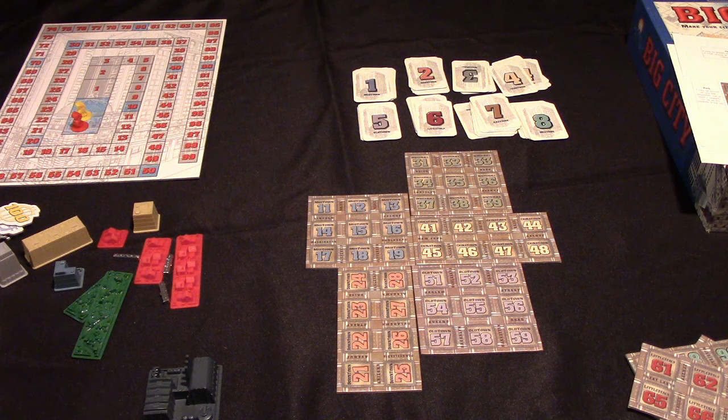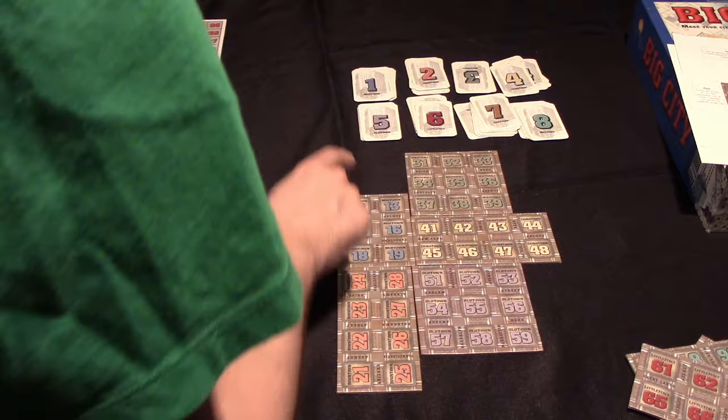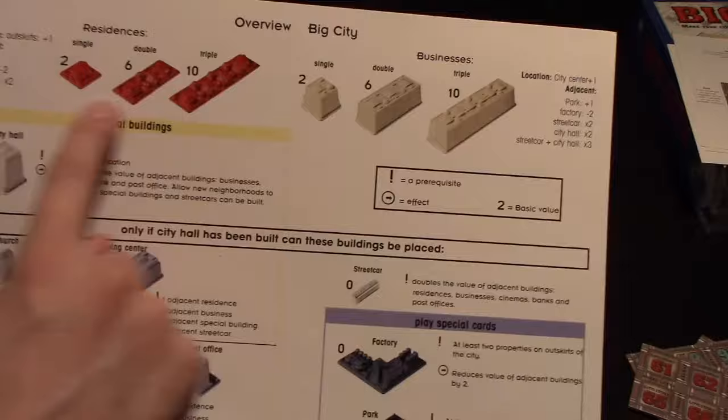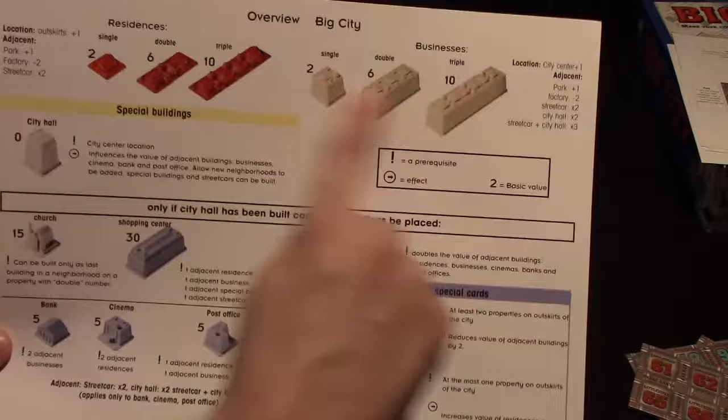As well as that, they'll get five cards — one from each of the first five of these eight piles at the start of the game. Each player will also get one of these huge player aids, which shows some examples of the terminology as well as the possible actions on your turn on one side. On the other side, it shows you the scoring for each building type you might build during the game. It also shows you the building prerequisites, because at the start of the game you'll only be able to build residences, businesses, and city hall.